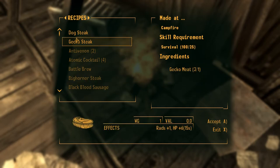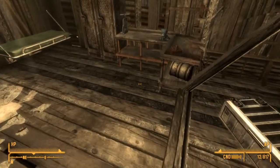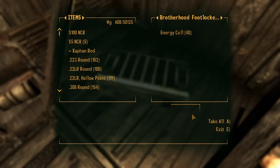You can cook some gecko or dog steak or whatever you have — that's nice. We also have a Brotherhood footlocker with some energy cells in there.